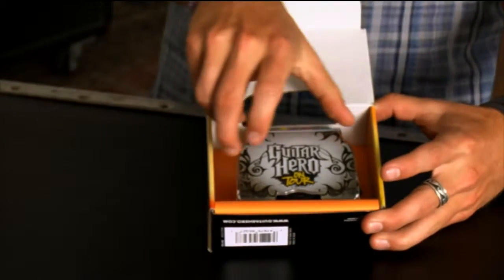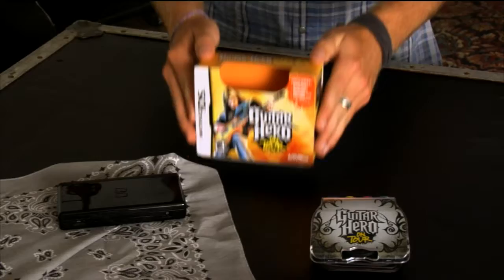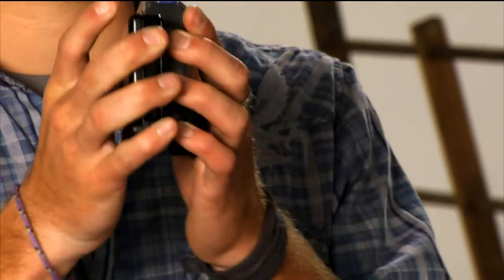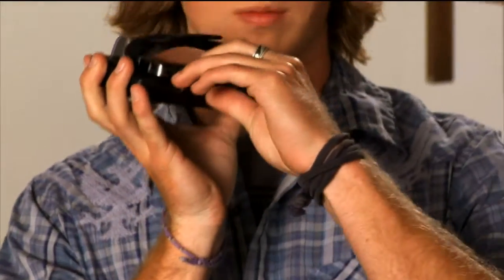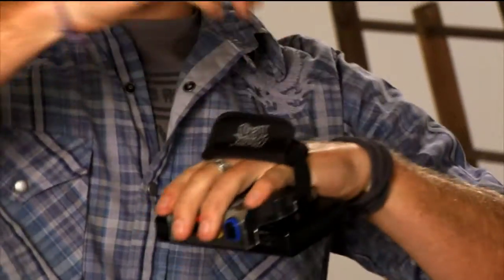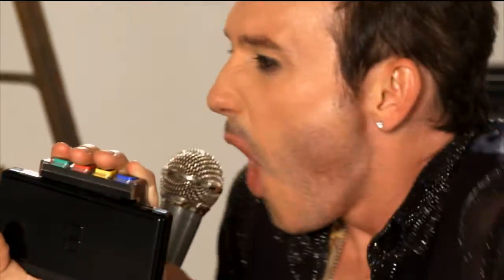Guitar Hero on Tour. You've got to get a grip. You are the master connector person. Remove the pick stylus from the guitar grip, insert your hand, and adjust the strap so that it is secure but comfortable. Put your fingers on the keys — you've got the power in your hands. Now open the DS.